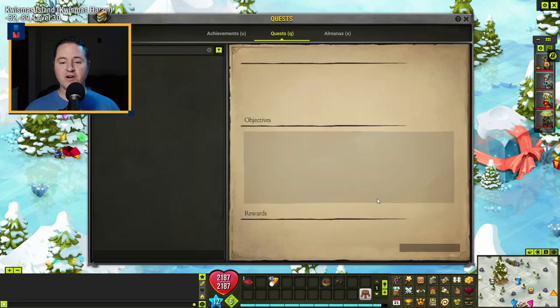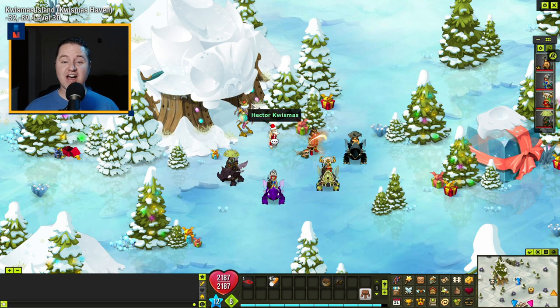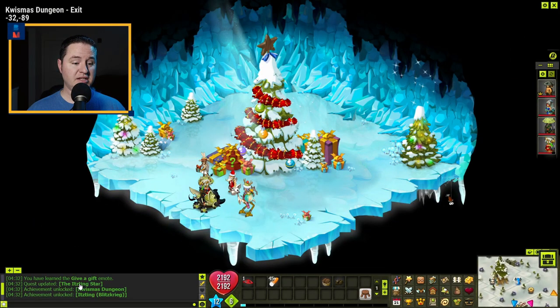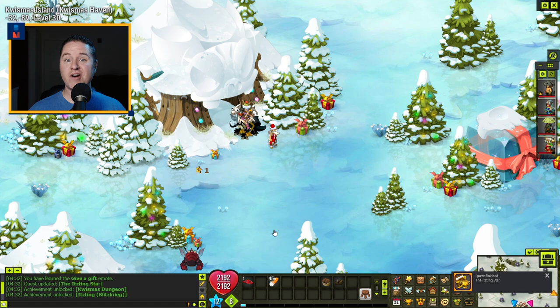The next star on our list is the Itzing Star, and believe it or not, all you've got to do is come here to negative 32, negative 89, and run the Quissmas Dungeon — the low-level one. Fairly easy unless you are also low level. Just beat the dungeon, no need for challenges. Once you beat Itzing, the quest updates. Just talk to Hector Christmas, take the star, and leave.